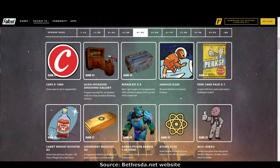Rank 44: the Jangles icon — isn't he cute? Rank 45: another perk card pack. Rank 46: three carry weight boosters — I find them very useful because I'm always overloaded, I have a terrible hoarding problem. Rank 47: legendary modules times three. Rank 48: Zorbo Power Armor T60 paint.